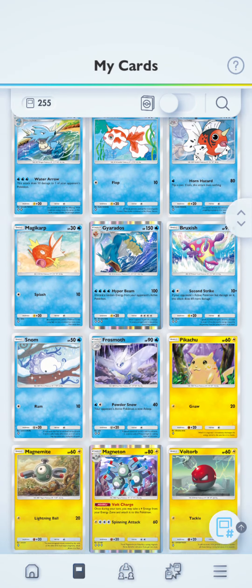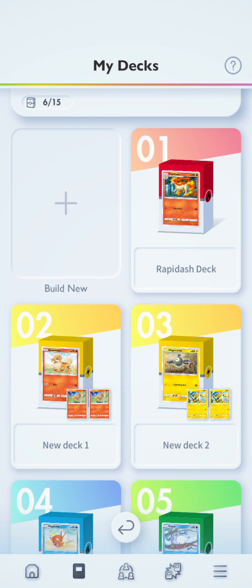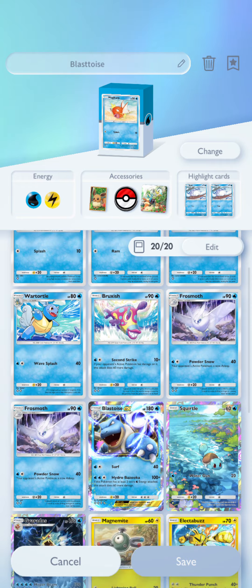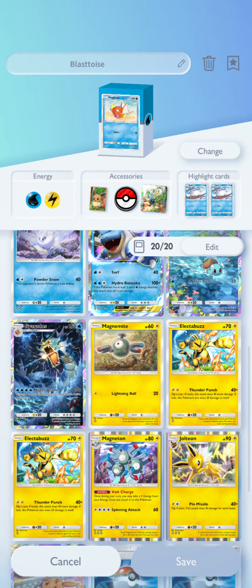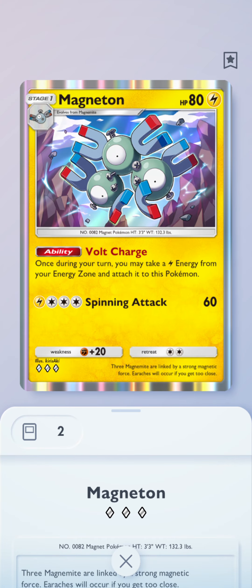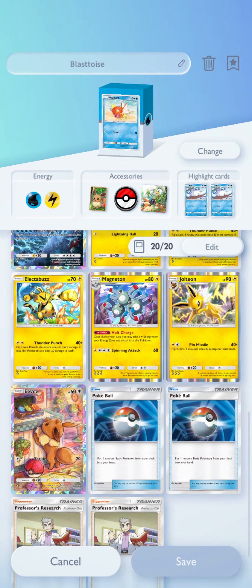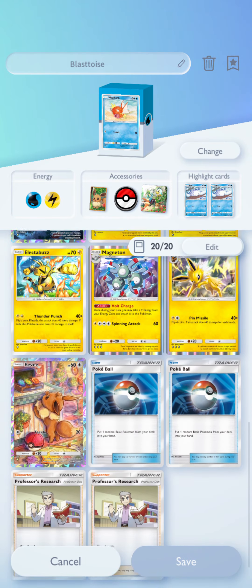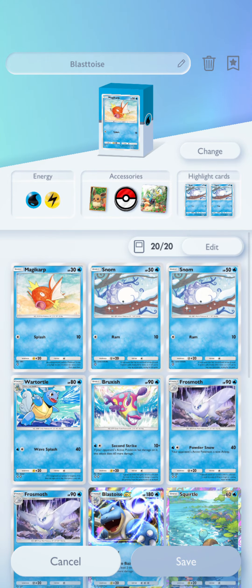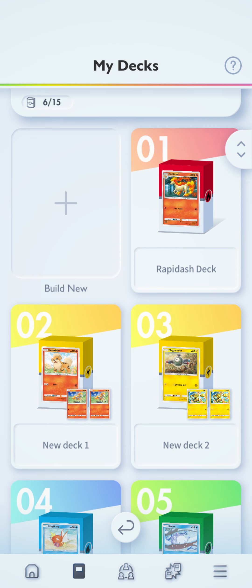Let me show my decks - they're pretty basic. I haven't been able to build a crazy good deck. I got the second Gyarados now, so two Magikarp and two Gyarados would go pretty crazy. I have two Magneton but need one more Magnemite, so I'm using a water-electric deck. I got a second Jolteon as well, so two Eevees and two Jolteons now.